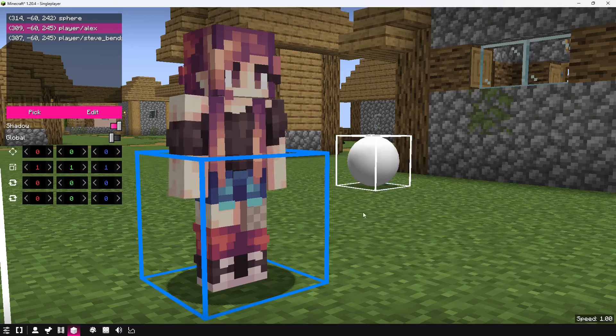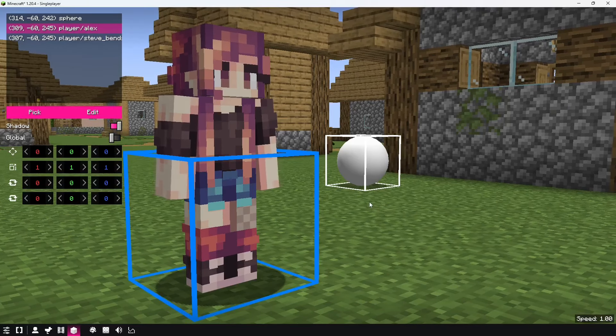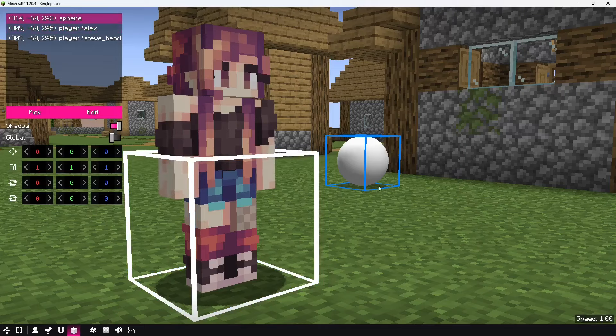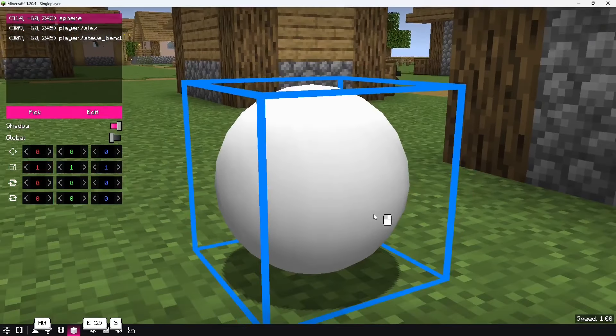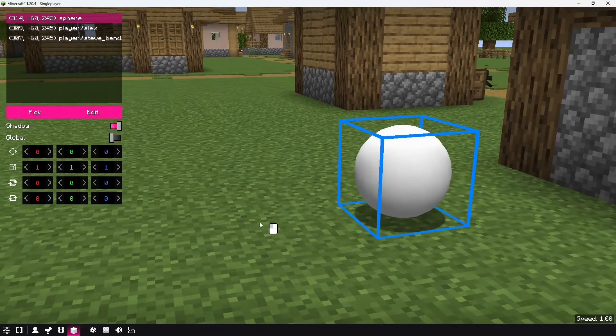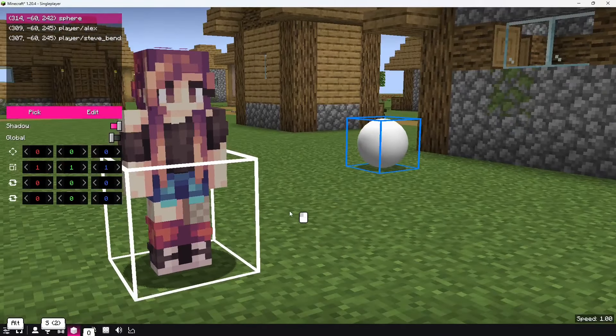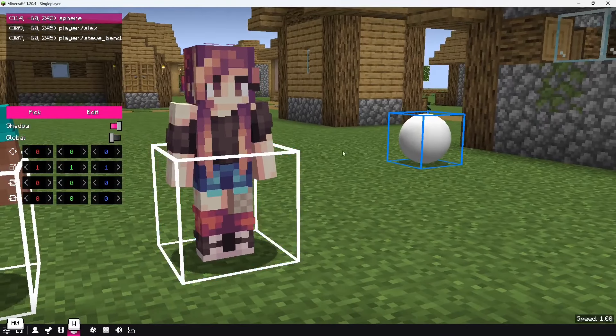One thing worth mentioning: at the moment there is no optimization for the way OBJ models or any high-poly models are rendered. Please keep the vertex count of the models really low — I think this model is under 200 or under 500 vertices, so because of that it doesn't lag as much, even though it's a sphere. I will make a separate tutorial for this feature. This is a very epic feature.